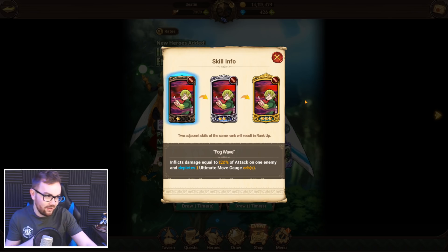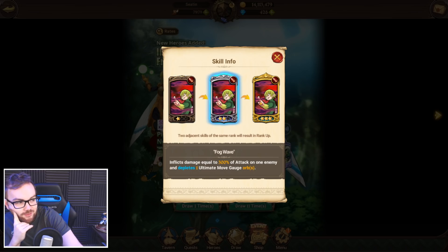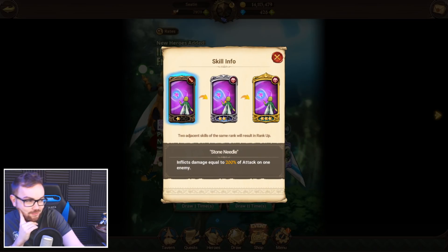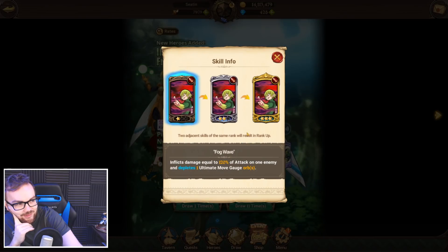His first ability inflicts damage equal to 120% of attack on the bronze and depletes one ult gauge, but when you upgrade it, it can deplete up to three ult gauges as well. So it's pretty much exactly the same as Merlin's card, and she's really annoying to deal with. But on top of that, this man also has King's Petrify. So you've got Petrify, you've got ult gauge drain.